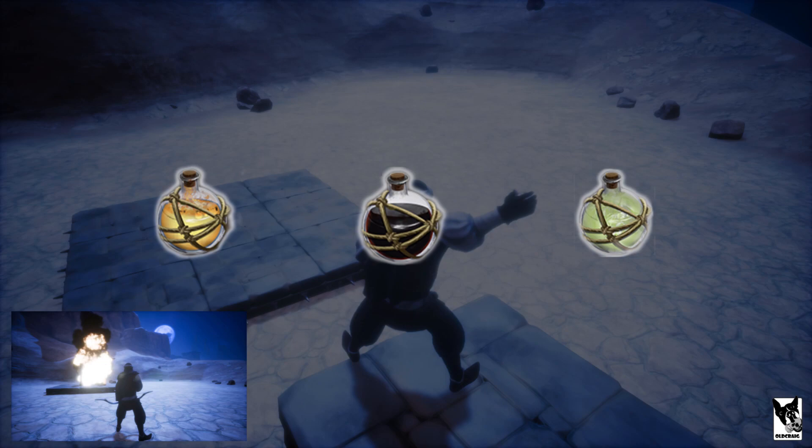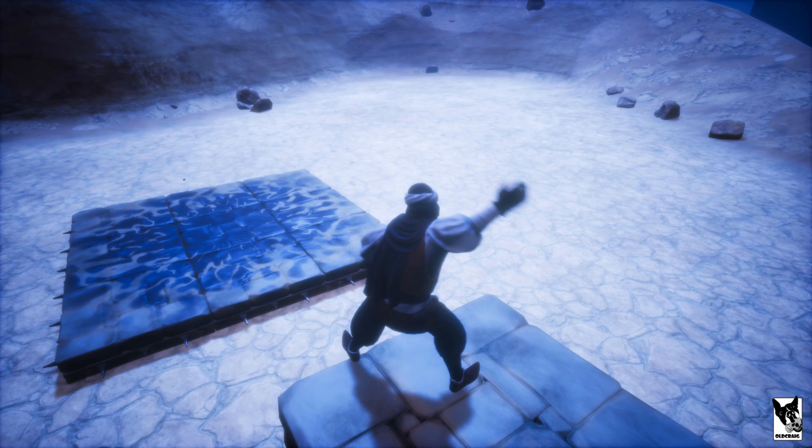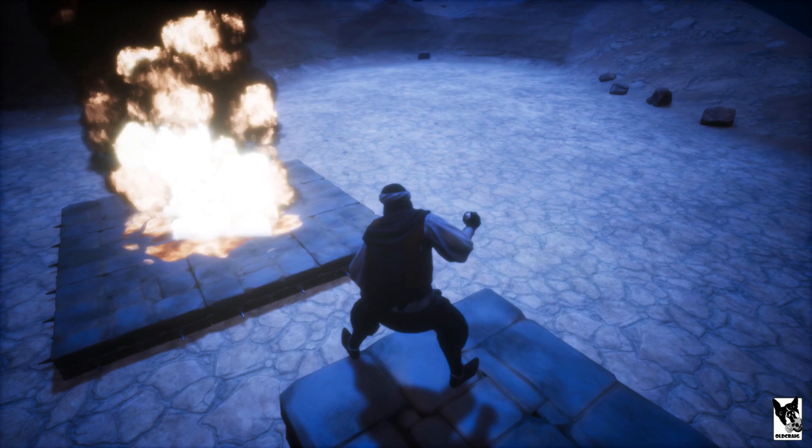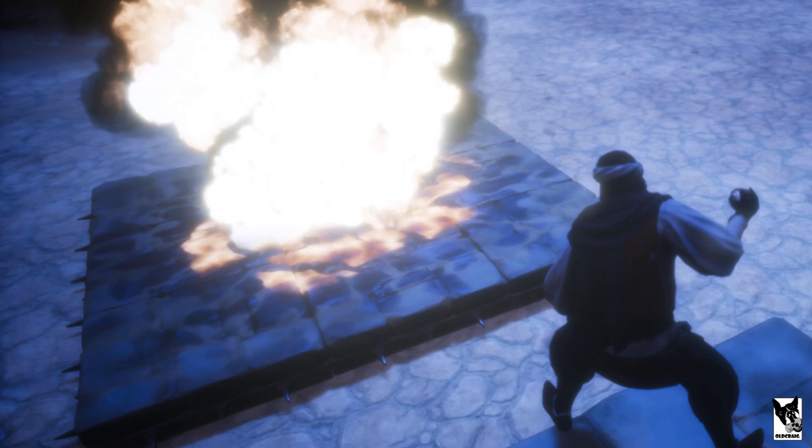Let's pause with explosives and take a look at fire grease and gas orbs. I performed the same test as I did with explosives but the results were more varied — this is probably due to the spread of the orbs and where the majority of the substance actually landed. If you've played Conan before, you're probably familiar with orb stacking: throwing multiple grease orbs to increase the damage from a fire orb, then continuing to grease the fire to extend its duration. Sad news — that function no longer exists.